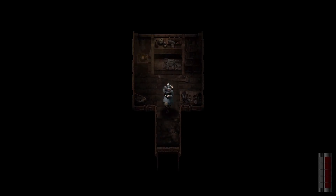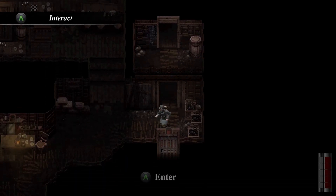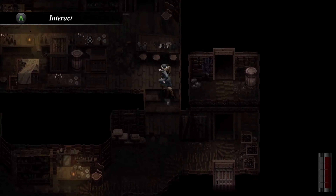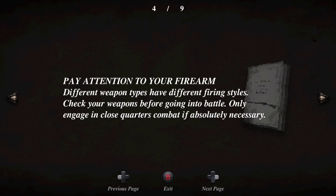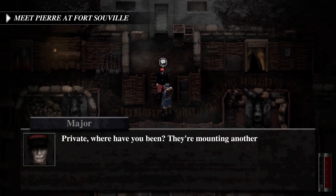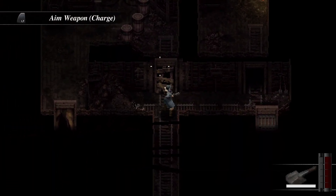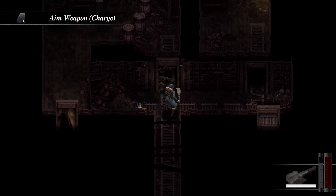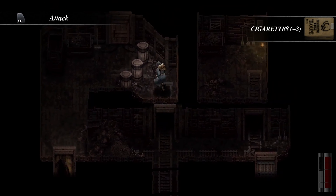Conscript stands out for its atmospheric portrayal of World War I, using pixel art to create a hauntingly bleak landscape. The game's trenches and battlefields are not just backdrops, but active elements that contribute to the player's experience of war's brutality. The developers have taken great care to avoid glamorizing conflict, instead highlighting the despair and chaos that soldiers endured. As you navigate through bombed-out ruins and desolate trenches, the game effectively immerses you in the dire circumstances of the time.